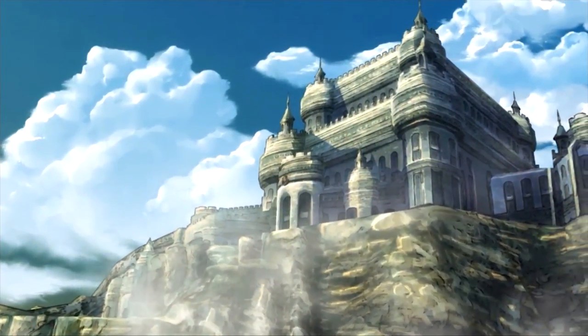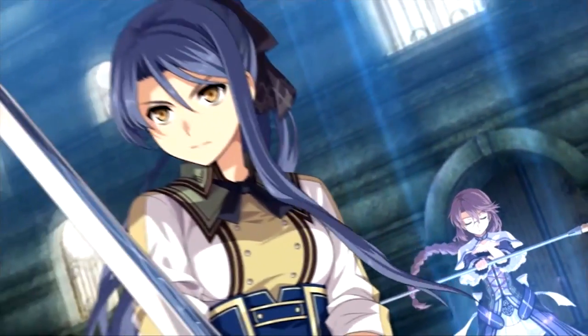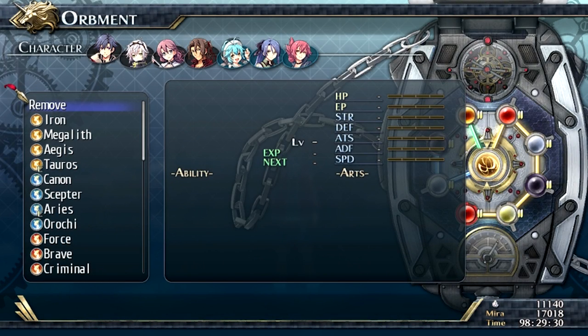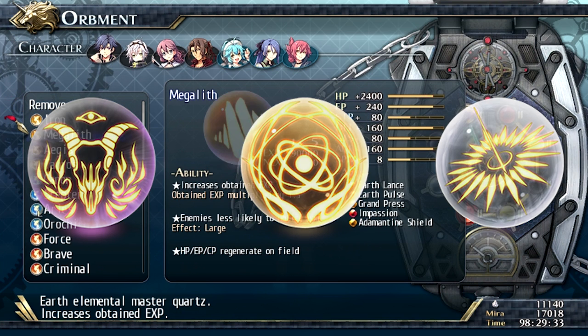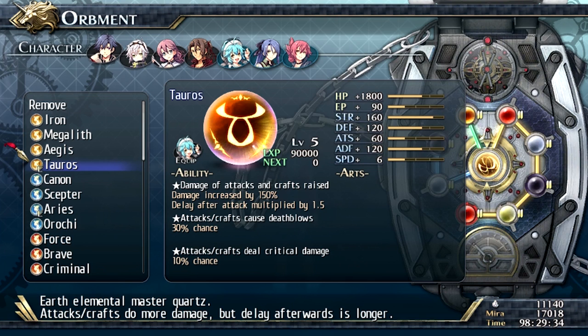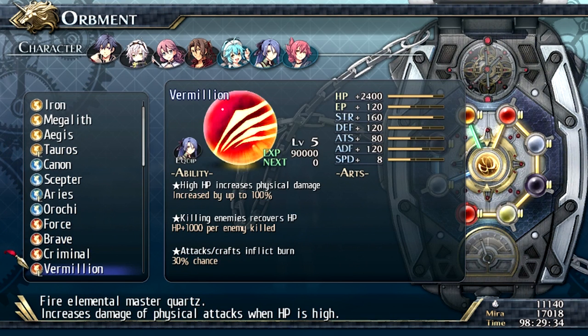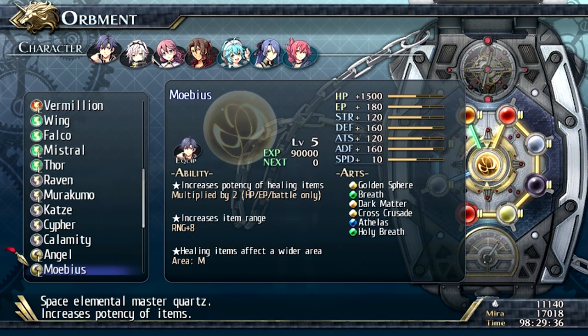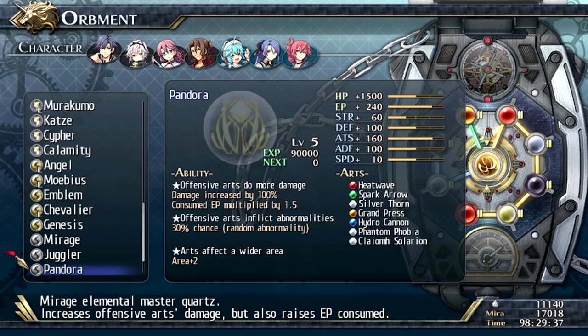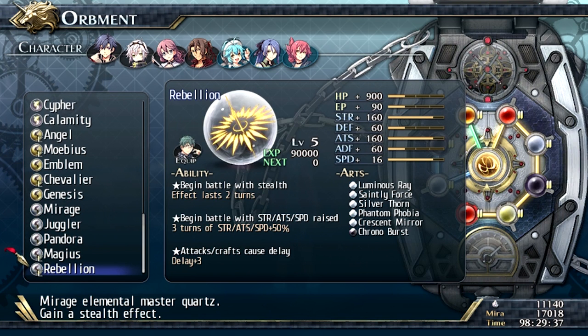There's a new arcade system in the game where you can have two Master Cores per character. Before we go through that, I want to say how much we had in total right now. In Cold Steel 1, we had a total of 21 Master Cores, and in Cold Steel 2 we introduced three more: Time Master Core, Calamity, Space One, Genesis, and Mirage Rebellion.